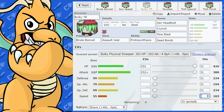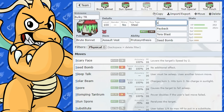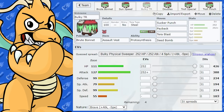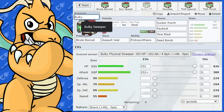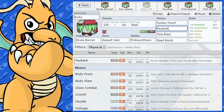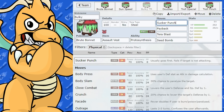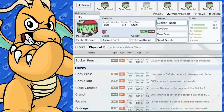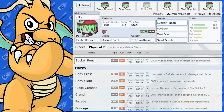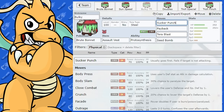If I wasn't running a Trick Room set but still wanted to run bulky and slow, this is where my Payback and Sucker Punch set comes in. Say you're going to go second — Payback at double base power would be 100 base power, which is the strongest Dark move it actually gets played correctly, and then you could follow it up with a Sucker Punch. That would net you a very big amount of damage — you use Payback, then Sucker Punch afterwards, and it puts the opponent off because they didn't expect the priority move, and you take out the Pokemon.